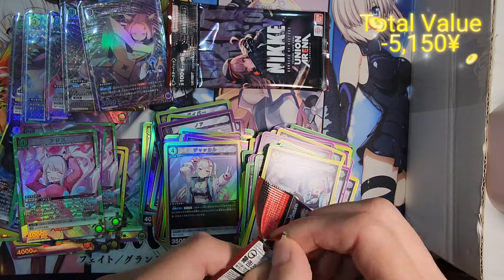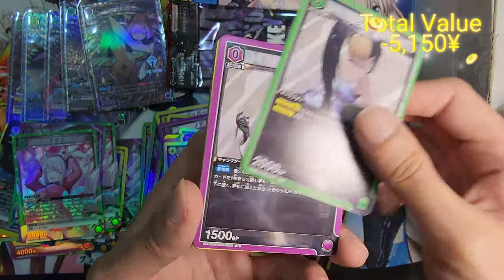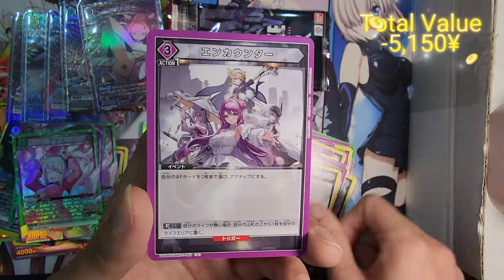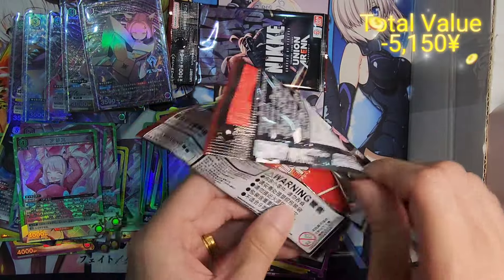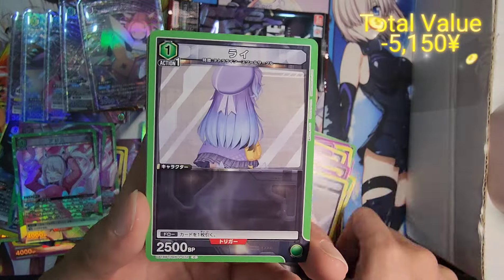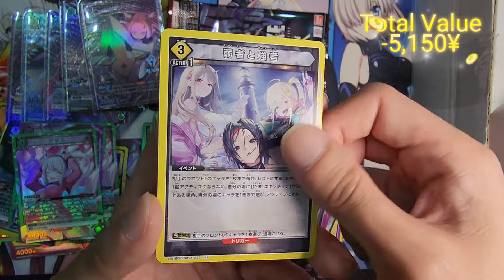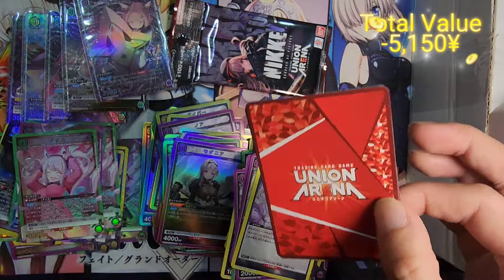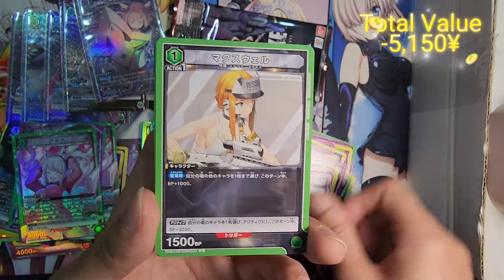Unfortunately we don't have a signature or sign card today. Looks like I will have to pick one up. Modena is very expensive — the 3-star version I believe is like around 1.5K, and the 2-star version is cheaper but still really very pricey. So unfortunately I think I would have to settle for Rapunzel. Rapunzel is at a lot more reasonable price. Since I don't do very well for this opening, I guess the next best thing is to look out for a cheap Rapunzel and Modena in the secondary market.